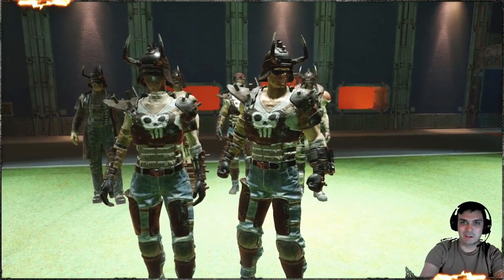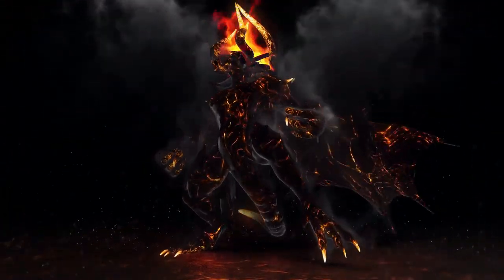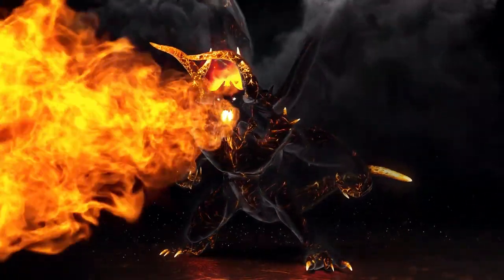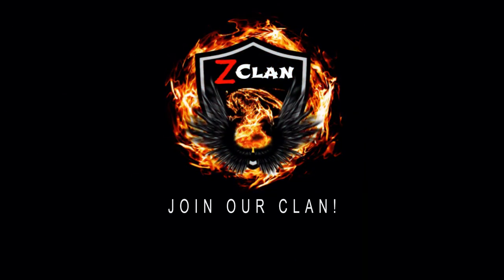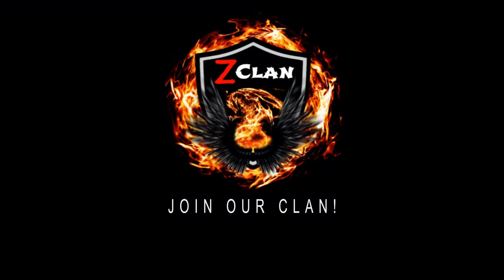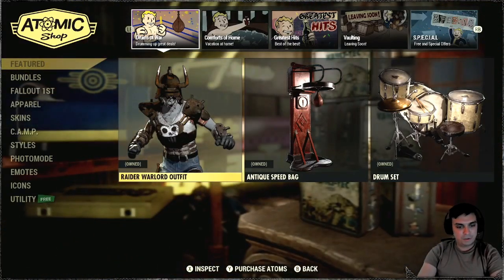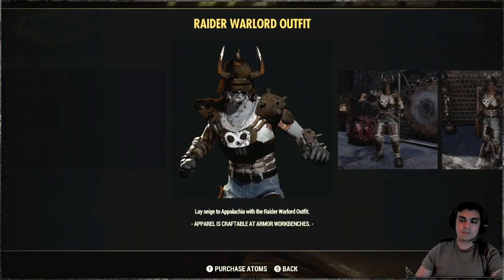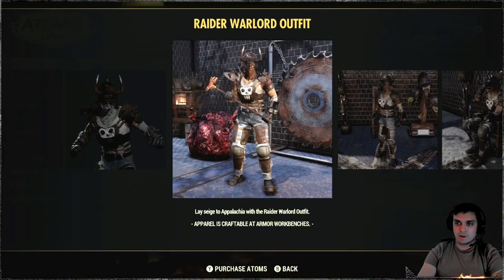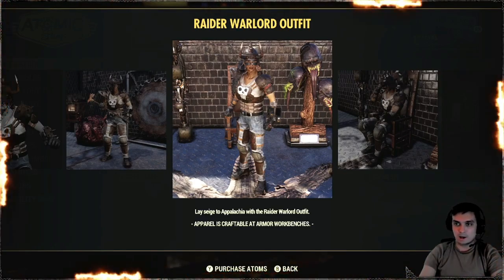So let's jump right into it. The very first time this outfit came to the Atomic Shop was on June 8th, 2021, and the original price for it was 700 atoms. So once you've acquired this outfit, you will get the actual torso, the full outfit, and a helmet.